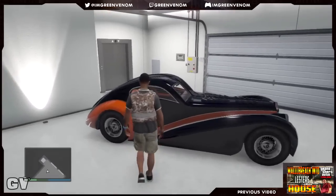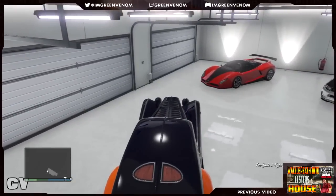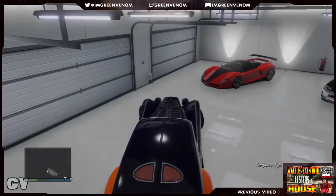Alright, so as soon as you get into the vehicle that you're going to explode — I'm using the Z-Type — just drive outside. It'll take a few seconds like always, you know the black screen loading, and boom you're outside.